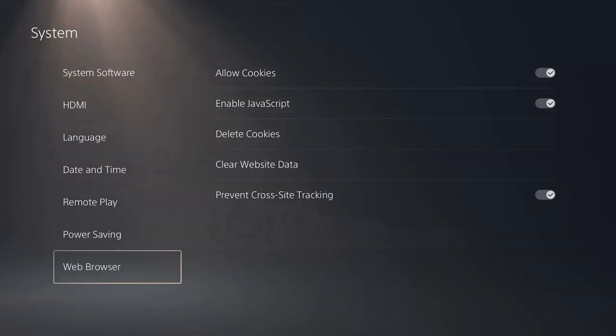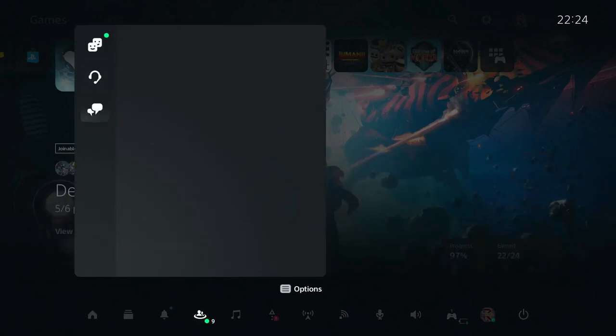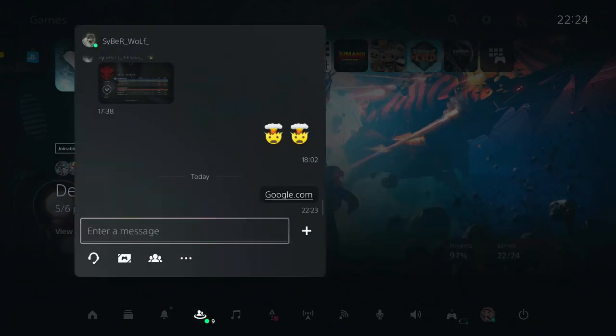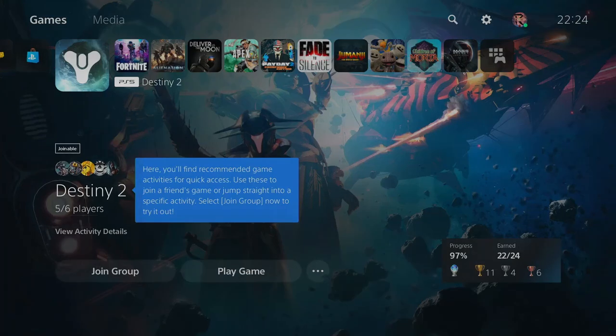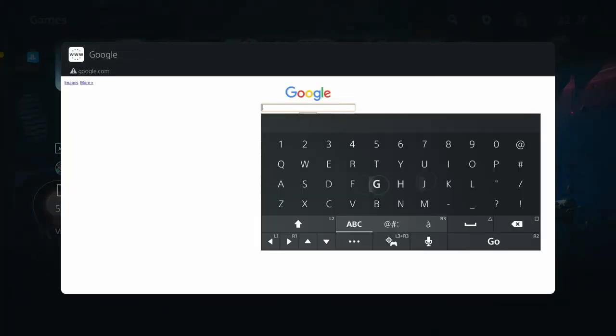Number 39: Secret Browser. The PS5 has a secret web browser. To access it you'll need to go to Gamebase, pick any friend, go to text chat, type google.com into the chat, then select google.com and press X, and there is the secret browser.